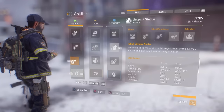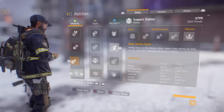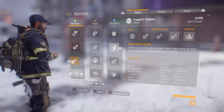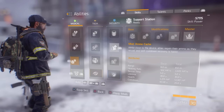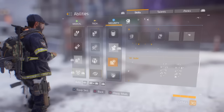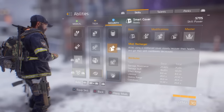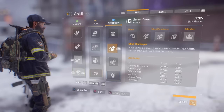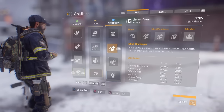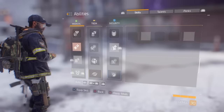The ability I'm gonna run — I'm gonna run this support station ammo cache. Close to the device, allies regain ammo as they reload and the skill cooldown recovery is faster. So I'm gonna run that and then I'm going to run Recharger, which slowly recovers your health and you get faster cooldowns. So I'm running these two together.